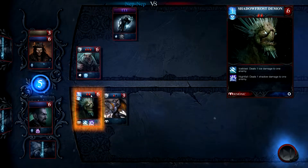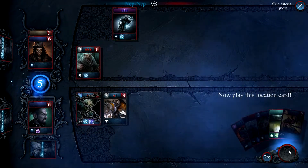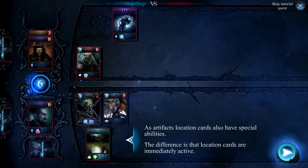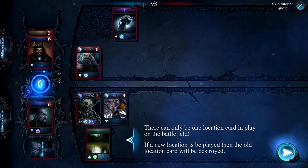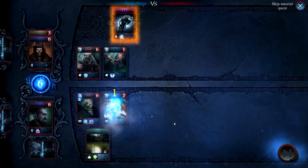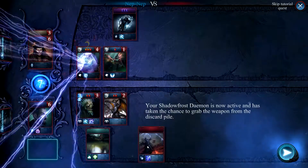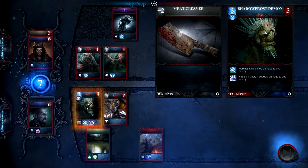We'll play our Sky Terror. He's now ready to attack. Artifacts — location cards with special abilities. Cards are not immediately active. There can be only one location card in play. If a new location is played, then the older location card is destroyed. So we're going to heal him, which is good, because otherwise he will die. Lightning strike — that's like a spell card, essentially. He's grabbed the weapon from the discard pile, so he's now buffed up.